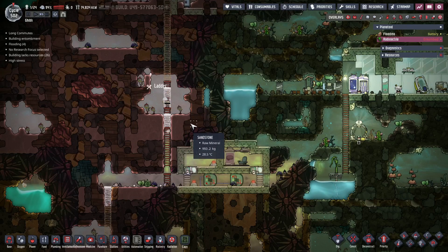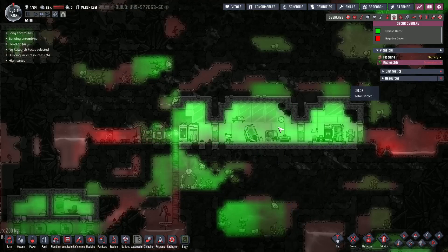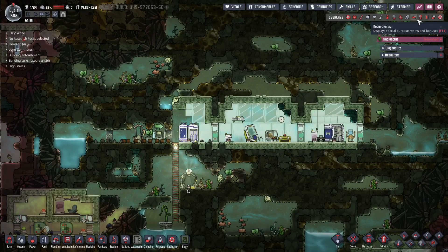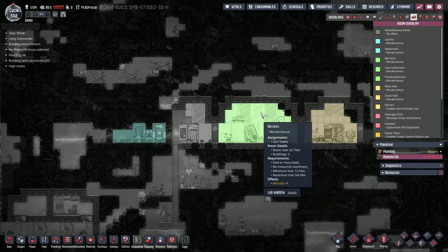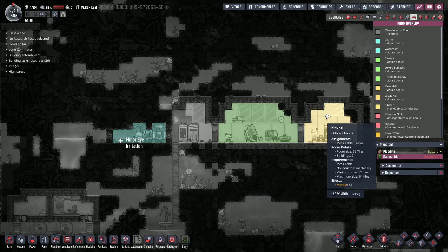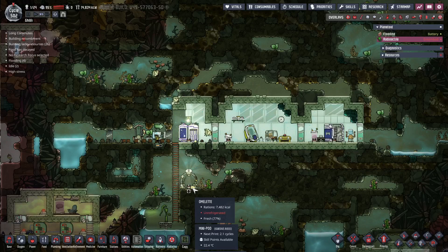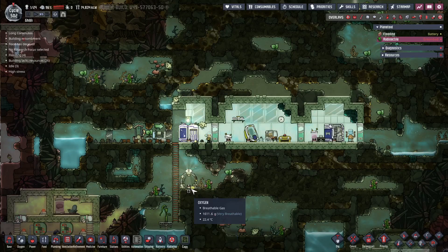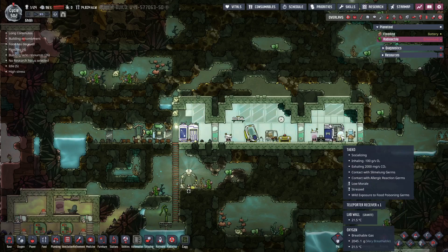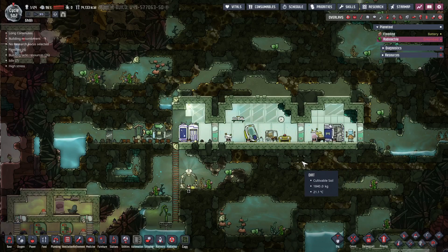We've got poor Tyoko here. We've tried to do our best to give him the best possible — nice morale, a mess hall, a barracks, and a bathroom, so that we all get those little morale boosts. It makes a difference. He's got some omelets to eat down here, so that's also a bonus. He's getting a little drink and gets to relax, though there's nobody to socialize with.